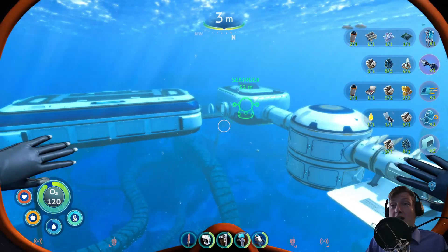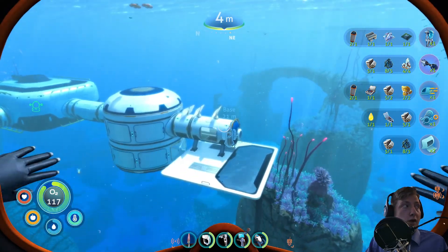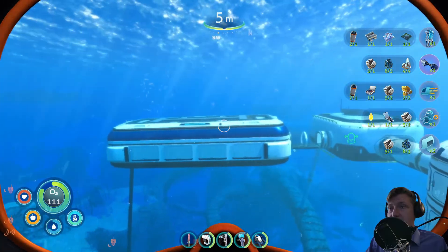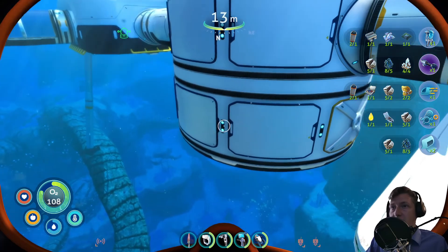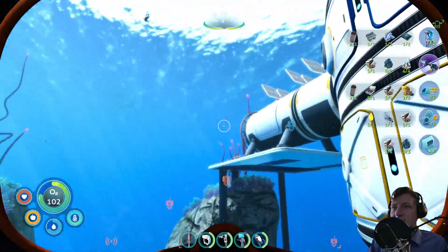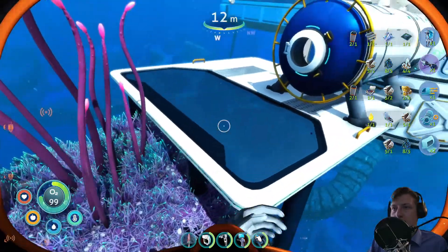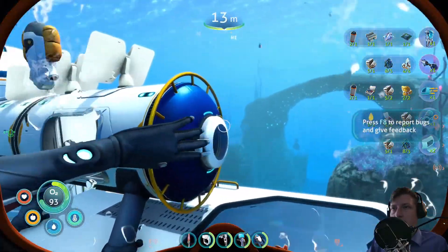Hey, here's Joel again and welcome back to Subnautica Below Zero, where I did do a bit off-screen. As you can see, there's a new large room and a secondary room below here. This room is just a fake room - you can't access it. It just has reinforcements halfway around to make the base stable, because I didn't want to clutter everything with weird reinforcements. I'm not completely done yet.